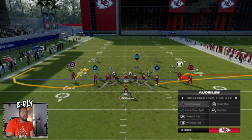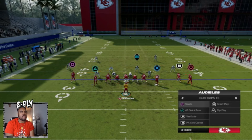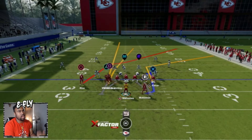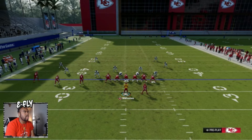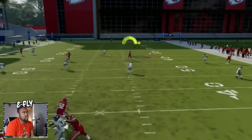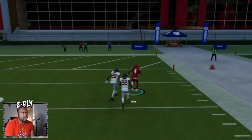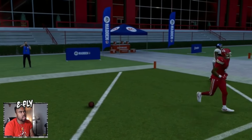The things you can switch to technically would be the Bunch X Nasty, the Tight Y Off Flex, Tight Y Off, Tight Y Off Weak. You can even switch to Trips Tight End - the tight end would already be there, but then the running back comes all the way down. It does take a while for that to happen, but you can still hit the hot route and score your touchdown.